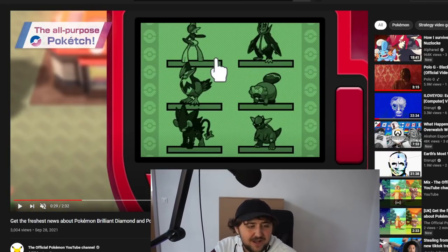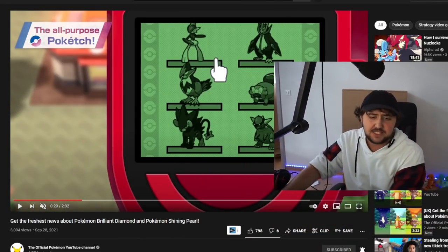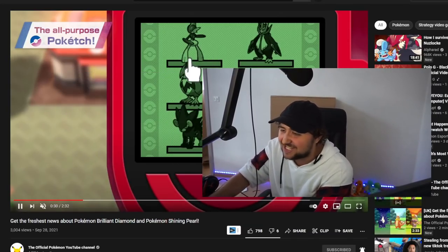It's counting your steps. You got Empoleon in there, you got Gallade. Look at this team — that's actually a pretty good team, a pretty decent team. You can check your team out the same way. They brought the Poketch back!